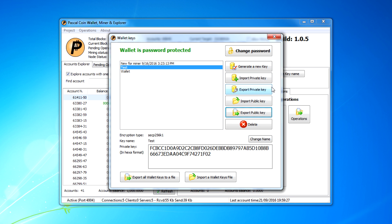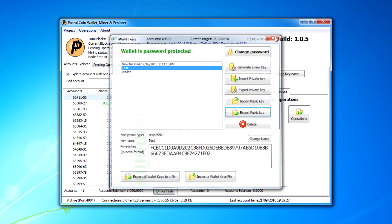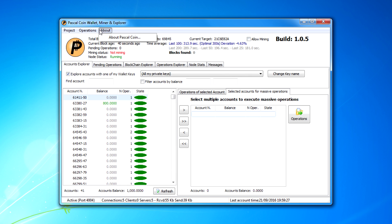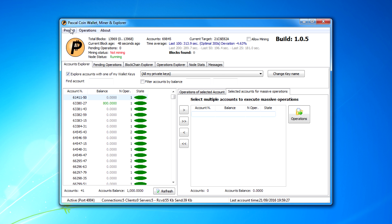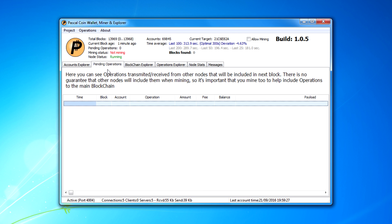You also have your private key — you can export your private key and back it up. In the options you can set up a password for your accounts as well, which is recommended. Make sure you remember it. This is new functionality the wallet now has.